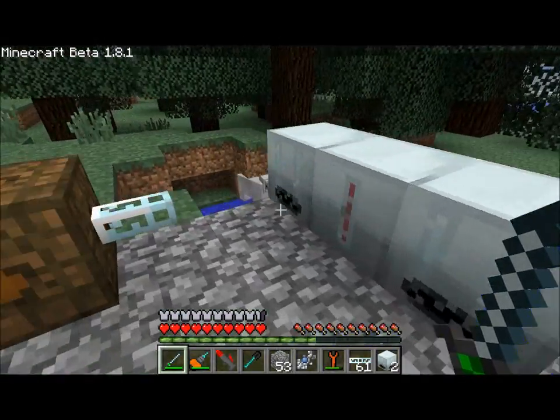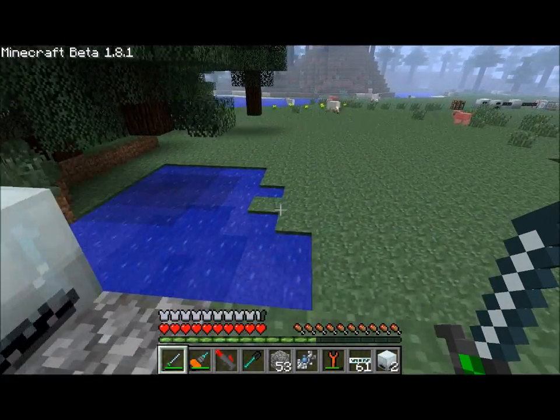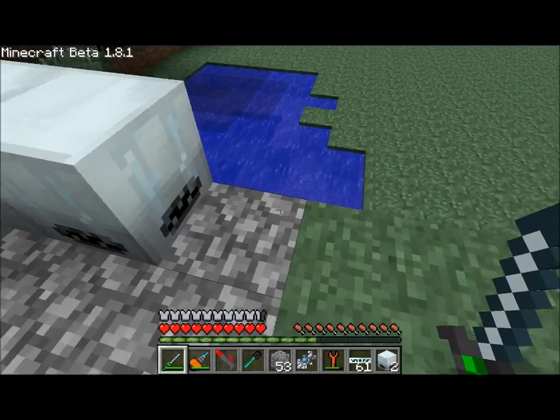For whatever reason, only one of these pumps will actually produce the water cells that we're going to be creating here — only one of them will actually function. But for whatever reason, by placing two pumps next to a miner, the system actually does work.